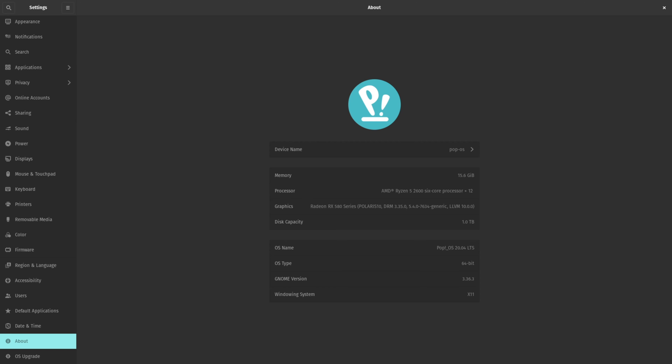Hi guys, thanks for tuning in on another video. Today we are going to play Tekken 7 on Pop OS, which is an Ubuntu-based Linux distribution. For those who don't know, Tekken is one of the most iconic fighting games in the history of gaming — it used to be one of my absolute favorites. I played almost all the Tekken games released, and overall Tekken 7 is really awesome. Today we are checking it out on Linux.